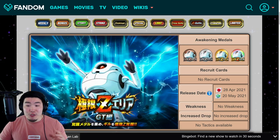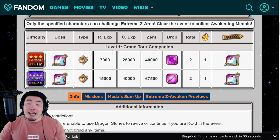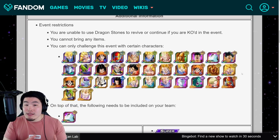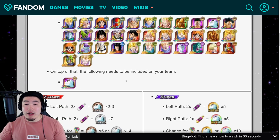His Xtreme Z Area event is obviously dropping on the same day, May 20th. It's your standard Xtreme Z Area, so you've got two stages. The first stage is for the Bronze and Silver medals, and the other stage is for the Gold and Rainbow medals. As always, you have a pool of units you're allowed to bring, and you have to have the INT Giru on your team as well.